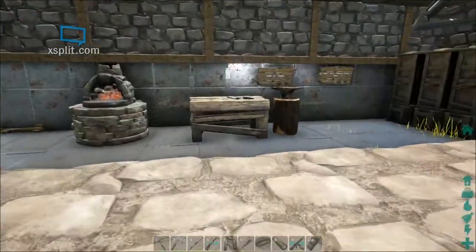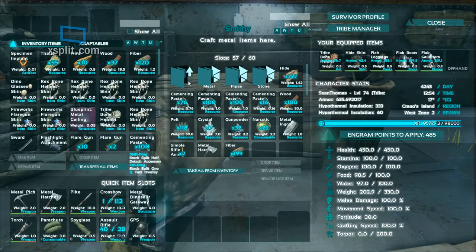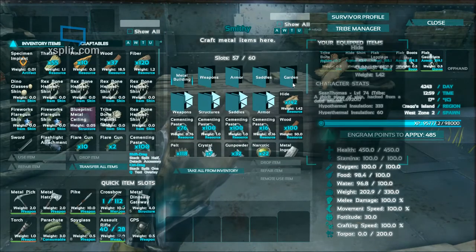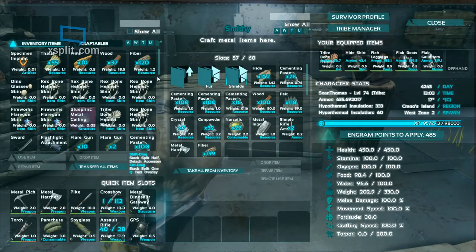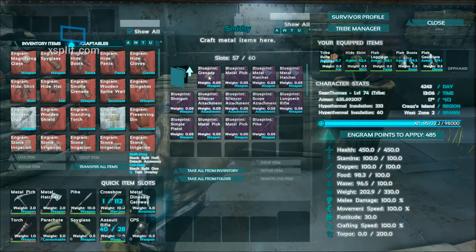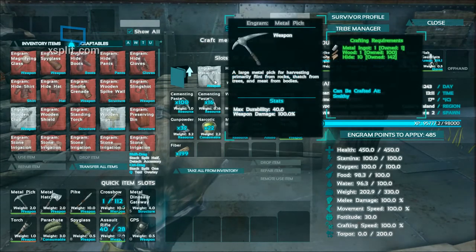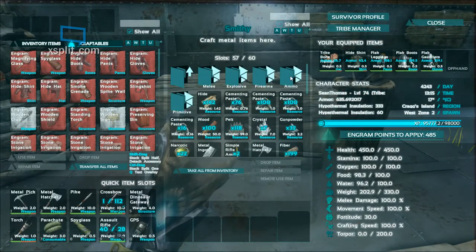It says it needs to be crafted over at the smithy, so let's see what the ingredients are. Bear with me as I locate it between the folders my tribe created and the folders the smithy has created on its own. None of these seem to really fit, but it did say it was going to be in the smithy.